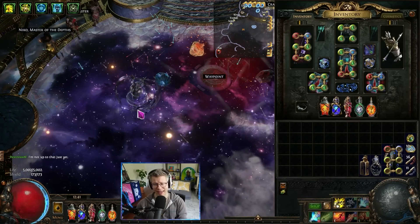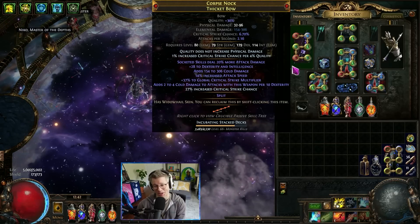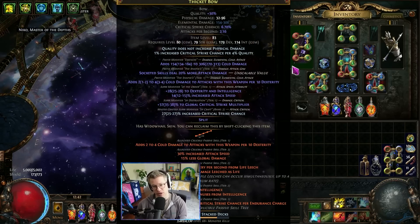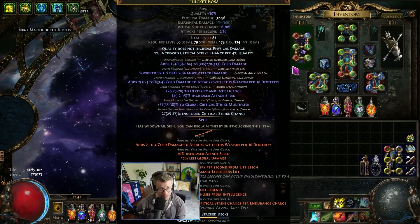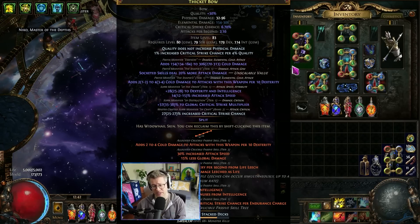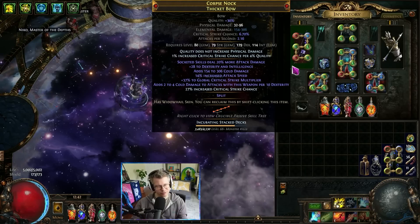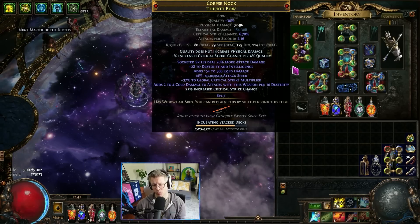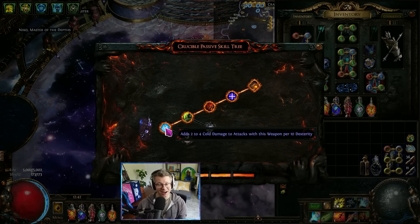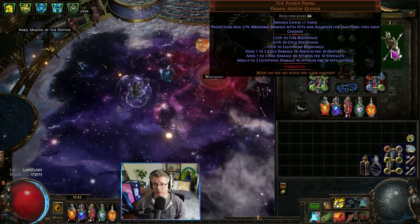So getting started — what the heck is dex stacking? A little bit more complicated this league because we have crucible trees. The most traditional baseline dex stacking comes from this mod: 'adds cold damage to attacks to this weapon for only attacks with this weapon per 10 dexterity.' This modifier exists on both hunter and shaper bases, been around a really long time. What we have this league particularly is the new 2 to 4 cold damage to attacks — the exact same mod on the crucible tree — so we get twice as much effectiveness per 10 dexterity.